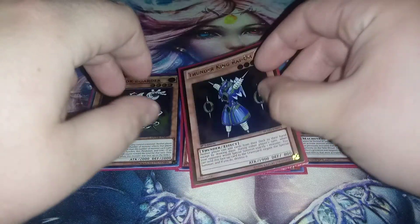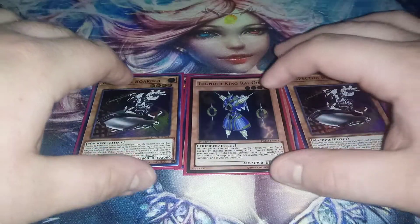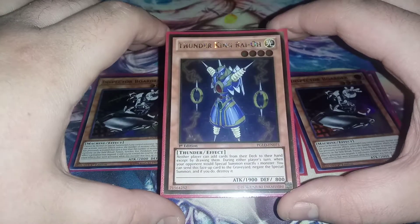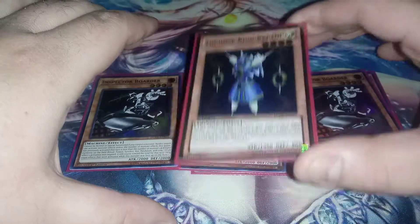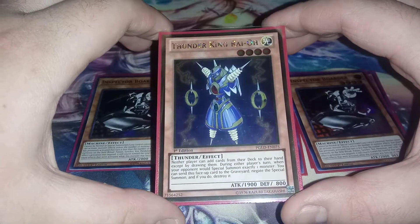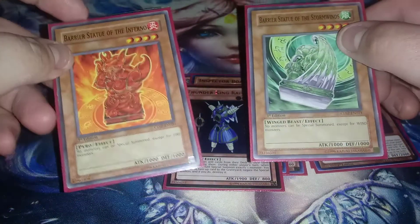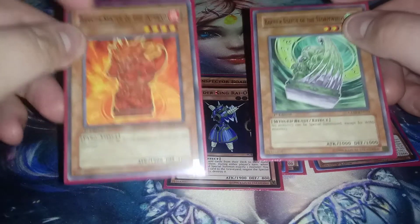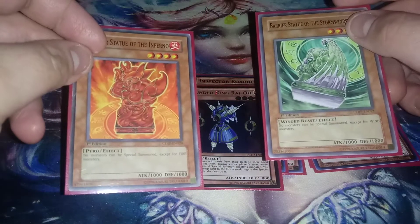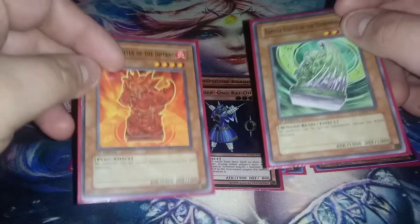Then I played one copy of Thunder King Rai-Oh. I only had one and I'm honestly just going to cut it — it did nothing. It is a good card, but right now it's just not super great. Down the road it could be really good again, but at locals it just didn't perform. Because I only had one Thunder King, I played one Barrier Statue of the Fires and one of the Winds, since people don't really play those attributes. I'm probably going to drop the Fire one for maybe an Earth one, since we do have a Salamangreat player locally.